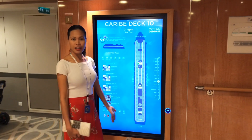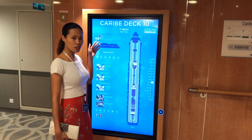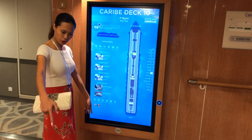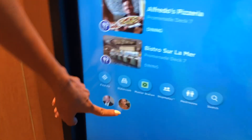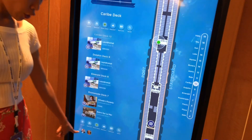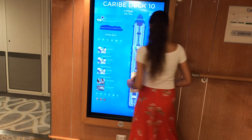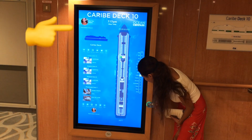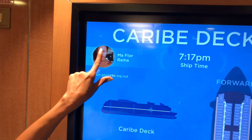Every elevator on every level has this screen where you can access everything. If you get lost, you can find your destination here. It will automatically detect you when you get closer — within a few steps. You can see my husband's picture here, and that's me. It automatically detects whoever stands here. If five people stand here, the pictures of all five will appear on the screen. If you want to do something, just put your medallion there — and there you are, you can see me.